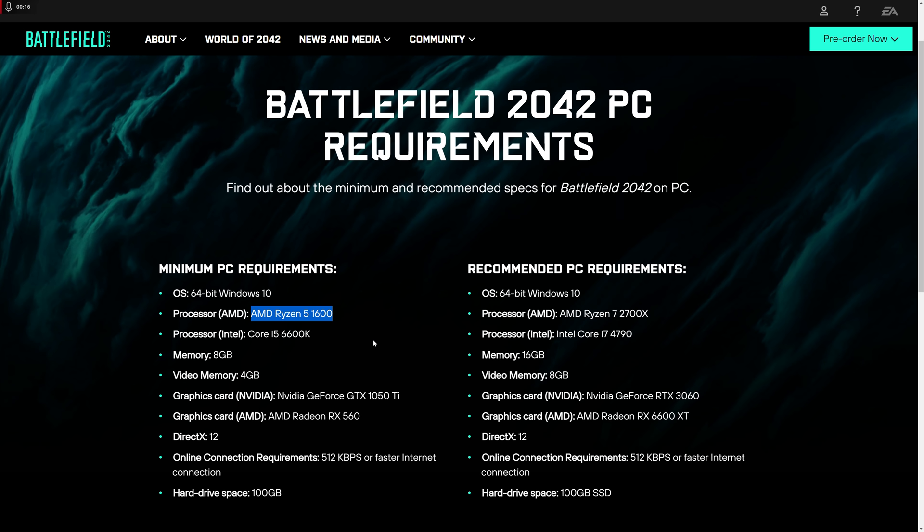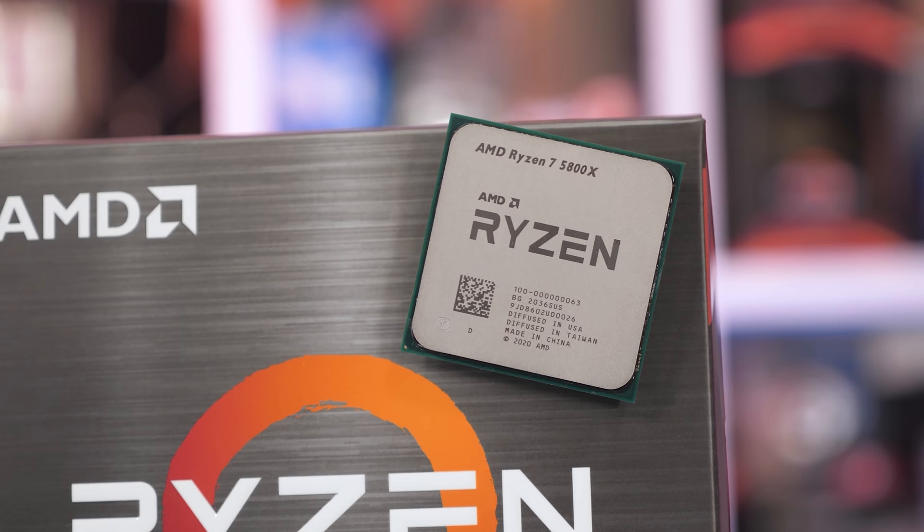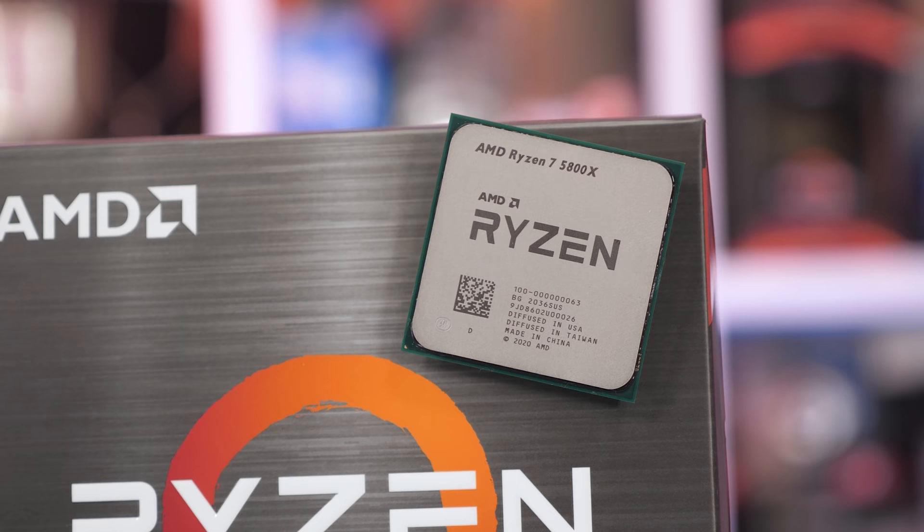Looking at the official system requirements — focusing on AMD processors since the Intel recommendations are poor — the minimum spec is the Ryzen 5 1600, and based on testing parts like the R5 2600X which are only marginally faster, that recommendation makes perfect sense as an absolute minimum. The recommended spec calls for at least a Ryzen 7 2700X, and while that CPU was still a bit overwhelmed, the game was perfectly playable, so that recommendation also makes sense. Had the developer utilized the CPU more heavily, the recommended spec would jump to something like the Ryzen 7 1500X, and very few players could enjoy the game — most lobbies would just be full of AI.